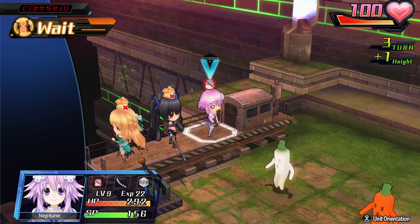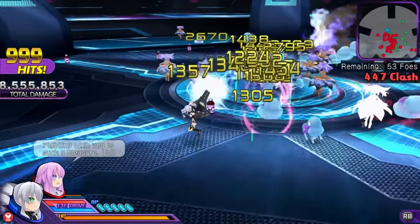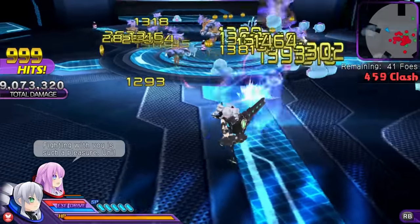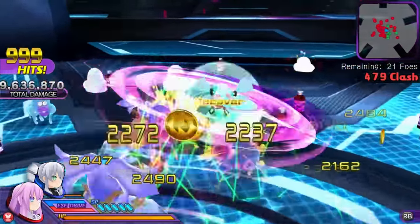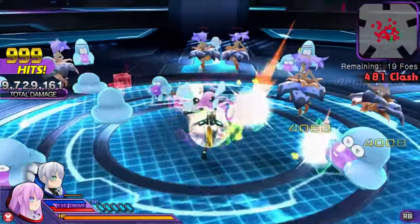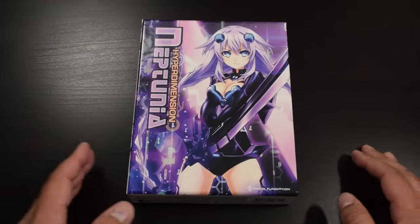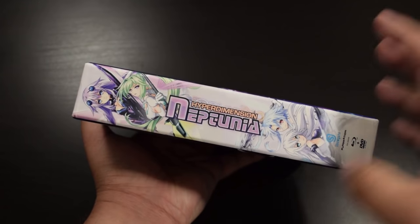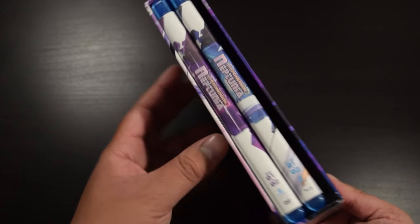Hyper Devotion Noir is a fun turn-based strategy game, and Neptunia U and Blanc + Neptune VS Zombies are both decent hack-and-slash games to check out as well. I'll throw in one suggestion for people who don't like the games but find the story and setting appealing: check out the anime. It does a really good job of capturing the spirit of the cutscenes and the tone of the games, and as a fan it's nice to see the characters interact outside of visual-novel-style cutscenes and CGs.